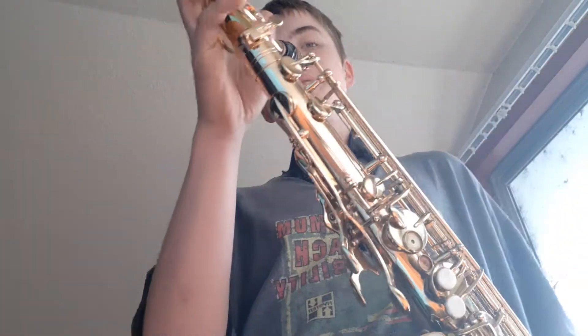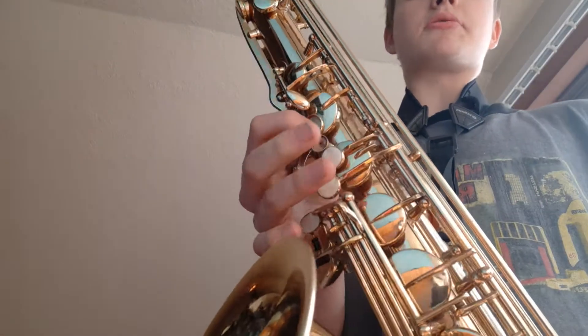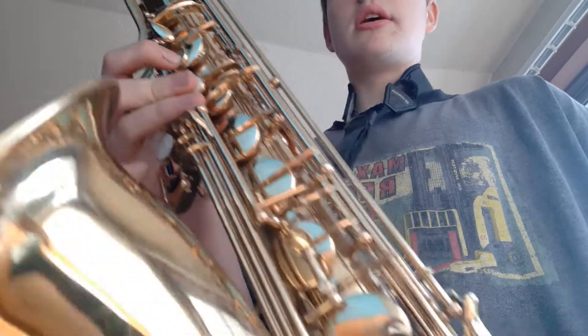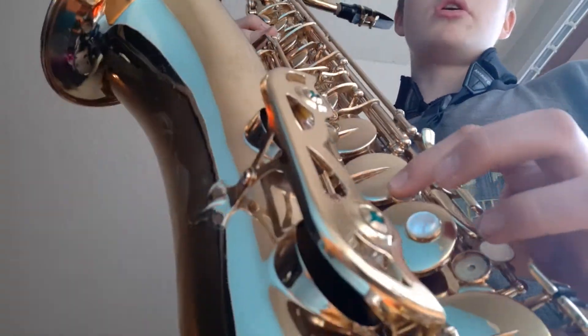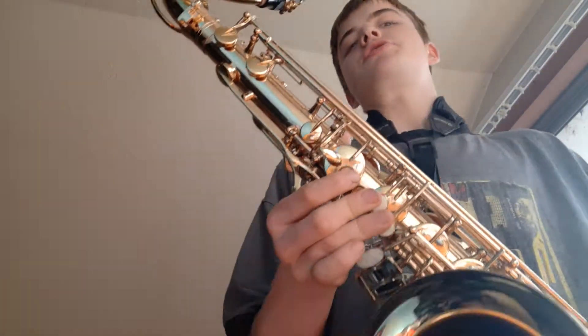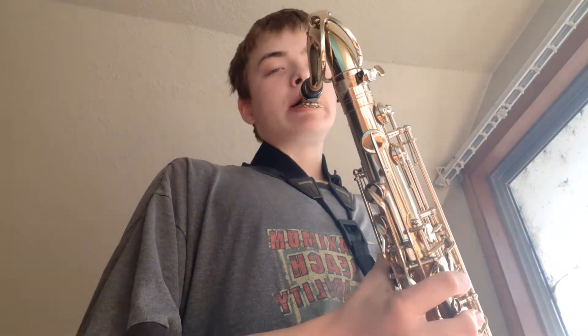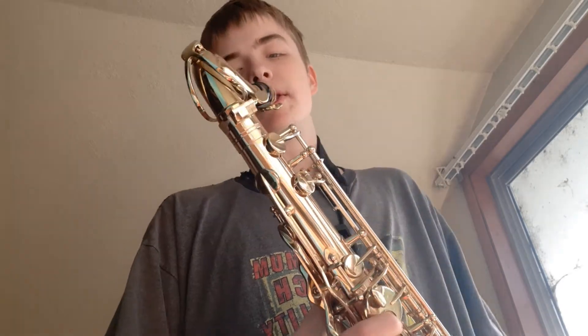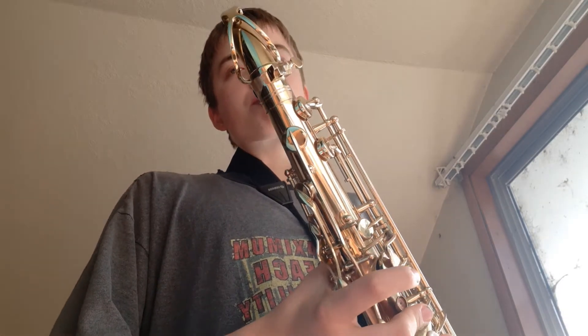So it goes C, B-flat, G — one two three — F, which is the top three plus the first one, then G. Let me check — yeah, and then it should sound like... And that's how you play Default Dance on the tenor saxophone.